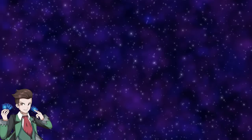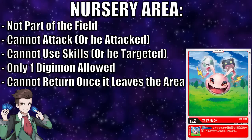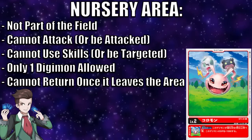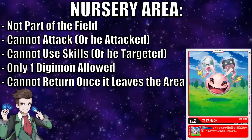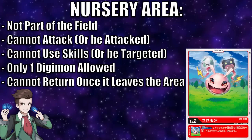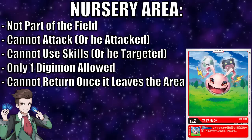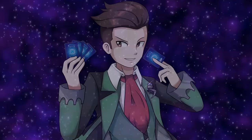Before moving forward, it's important to understand the nursery area. The nursery area is a separate area that is not part of the overall battle area. Any Digimon here cannot attack, cannot use their skills, and cannot be targeted for attacks or skills. Level 2 Digimon cannot be put in the battle area as they have no DP nor effects. You can only have one Digimon in the nursery at a time, and though you cannot affect this area with skills or attacks, you can evolve Digimon in the nursery area with cards from your hand.